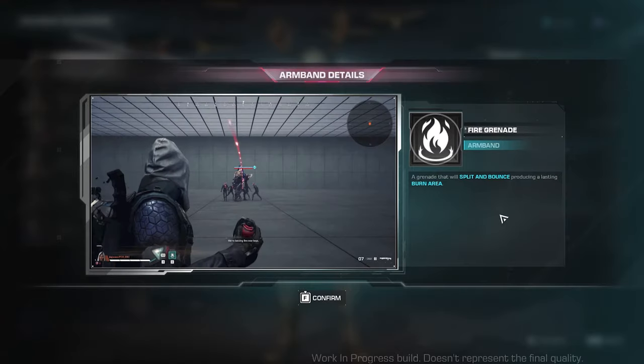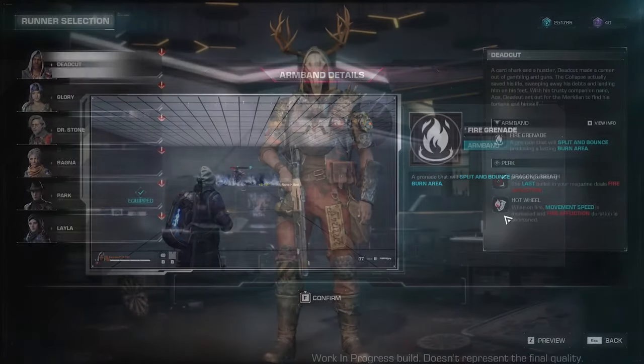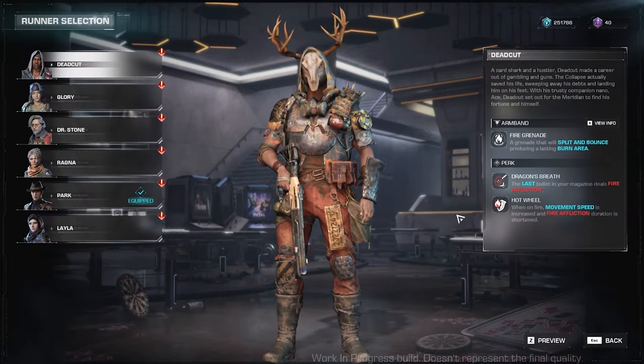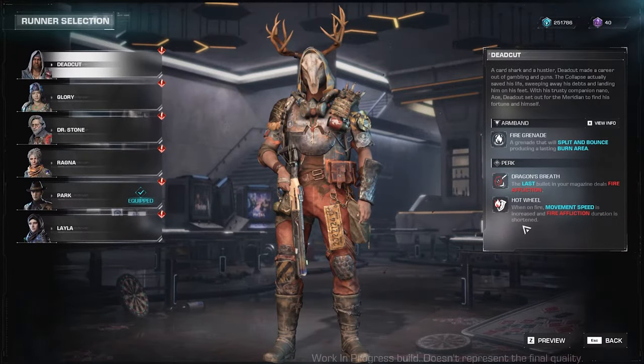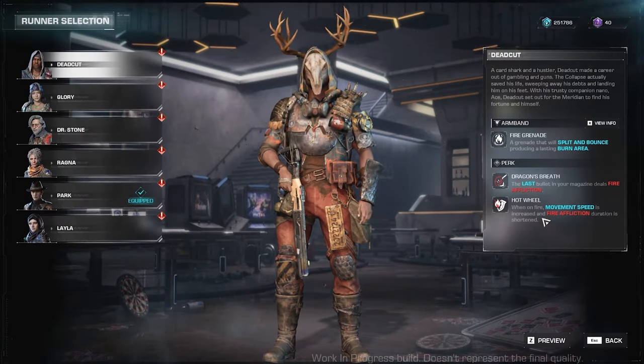This is the fire grenade — a grenade that will spit and bounce, producing a lasting burn area. And as you can see, that synergizes with his ability, which is Hot Wheel. When on fire, movement speed is increased and fire affliction duration is shortened.